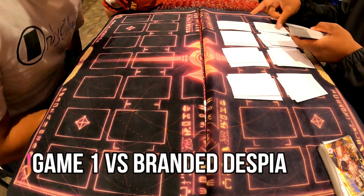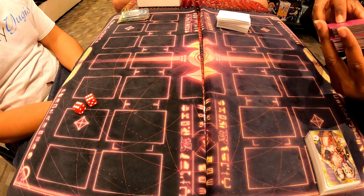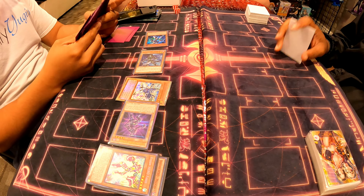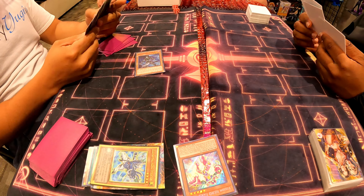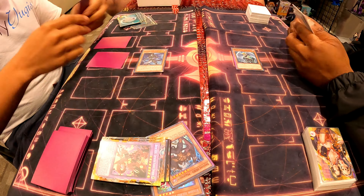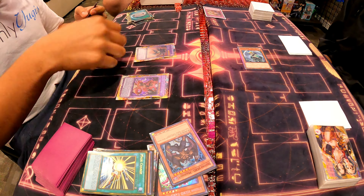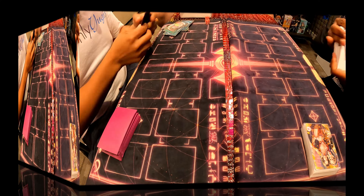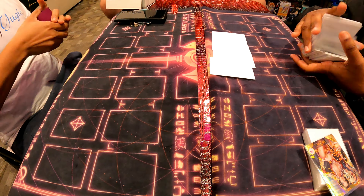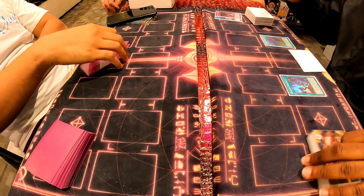Coming up to round three — playing my boy Brandon and his Branded Despia deck. I kind of knew he was playing Branded, so I went straight for Hero Lives, grabbed Shadow Mist, into the Dark Angel lock. Nine times out of ten when I'm going first I'm not making Dark Angel, because this meta is very diverse. But there are enough people playing Branded Despia that if you know your opponent's on it, just go into Dark Angel — get a free game one. He just didn't have the out.